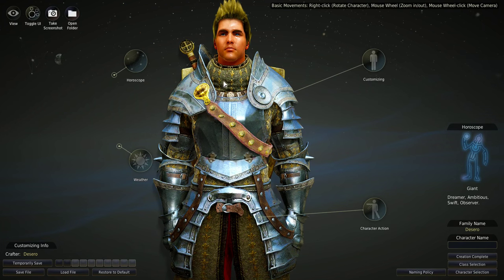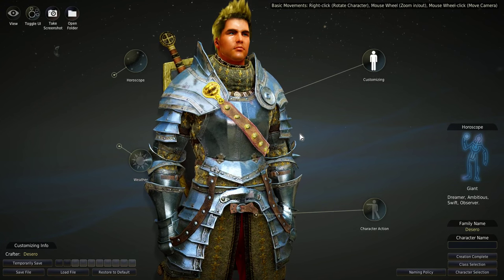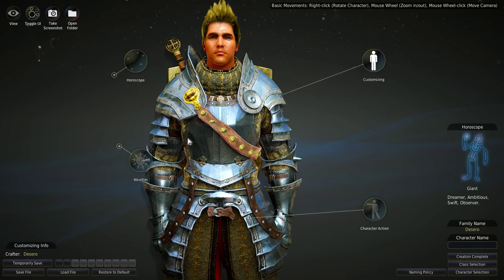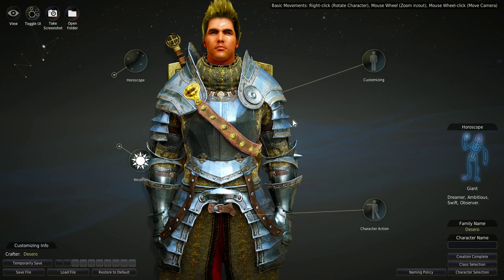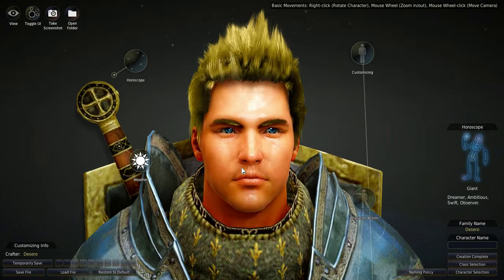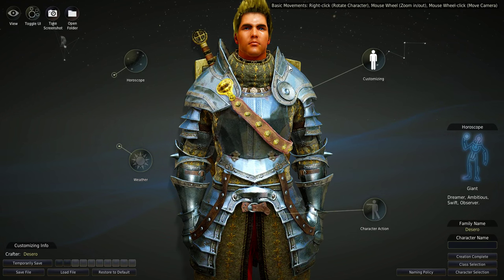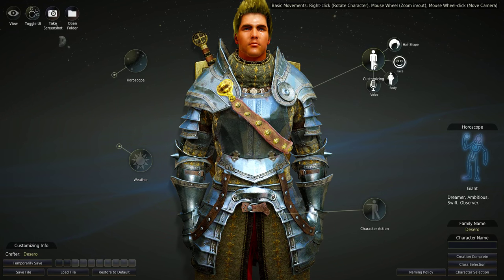In the top right-hand corner you can see instructions on how to move the camera and character around. I can rotate the character, use the mouse wheel to move around, and zoom in and out to his face if I need to really work on fine details. That's how you navigate around the character.